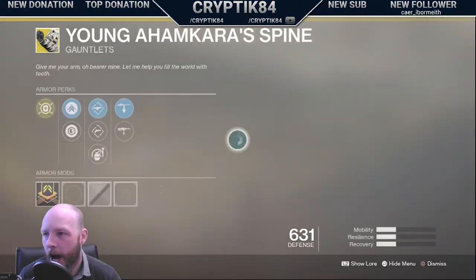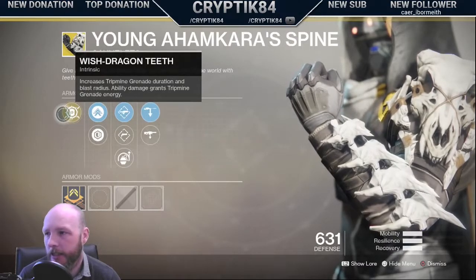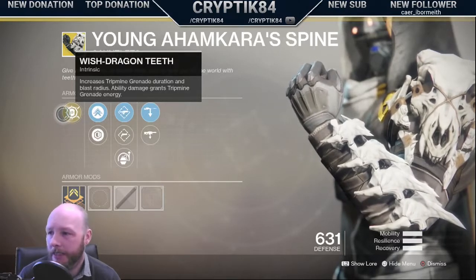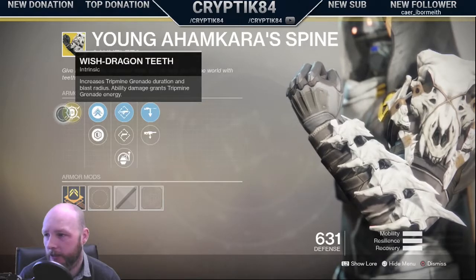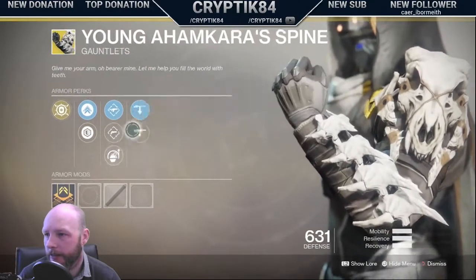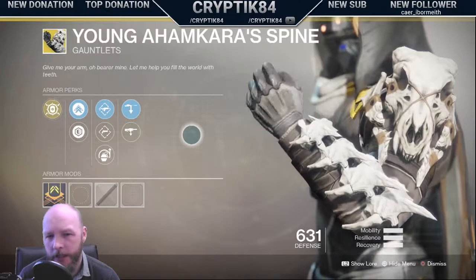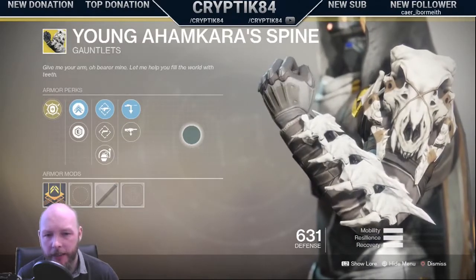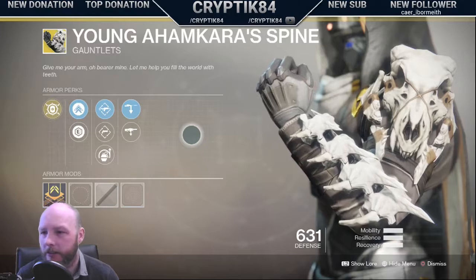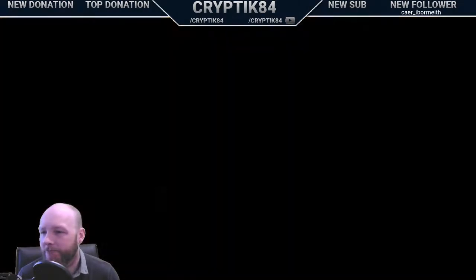Hunters: Young Ahamkara's Spine. Increases tripmine grenade duration and blast radius. Ability damage grants tripmine grenade energy. So basically, your tripmine lasts longer. What else have we got with it? Oh, hand cannon. So this is good if you play PvP — that's where I'd probably use it mainly, just for keeping areas clean, like if you don't want people coming down that corridor. They're not going to come down there. But it's going to stop them coming. Yeah, there you go.